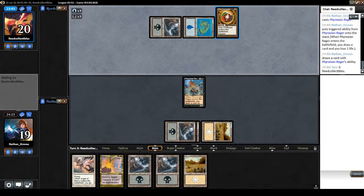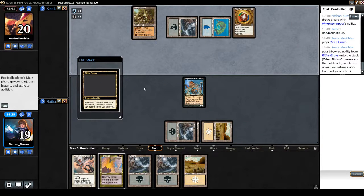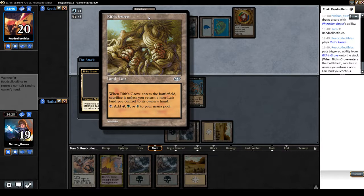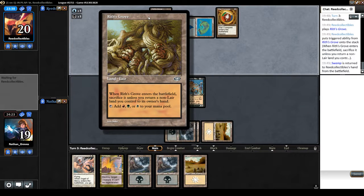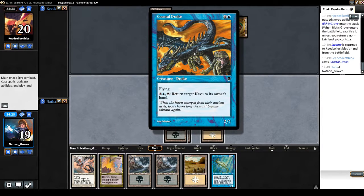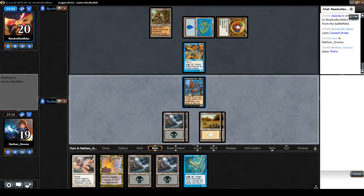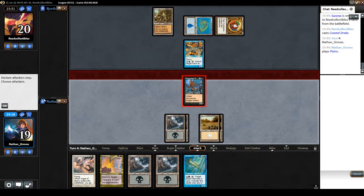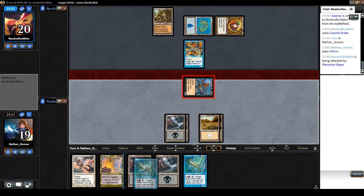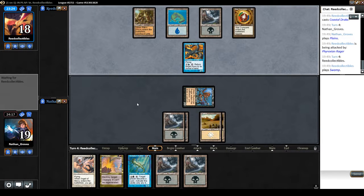Opponent has two mana with a grove. These groves were an early attempt at making tri-lands — they do come into play untapped, but you have to turn a land from your hand, so it's not the best. Turn a kovu from donor's hand. A blue card does not want to come off the top. We turn a target kovu — I don't think I'm playing any kovus; kovus are just red and green I believe.